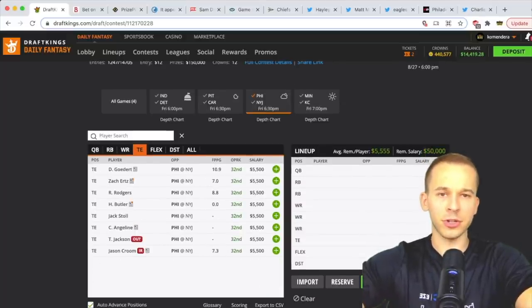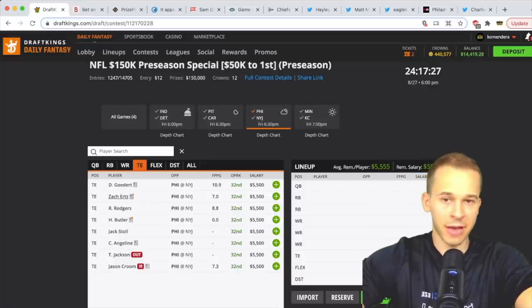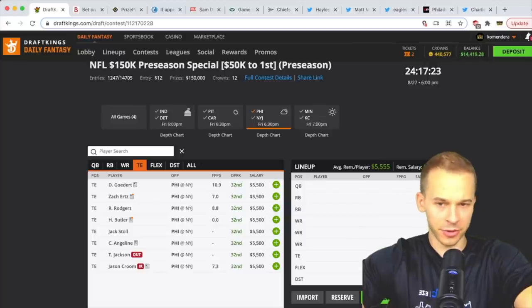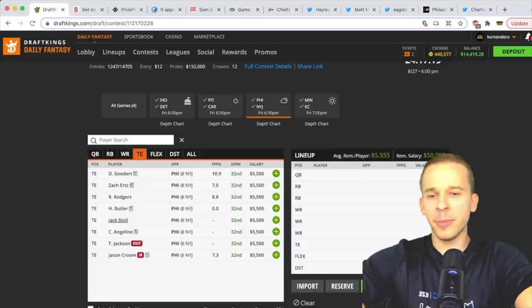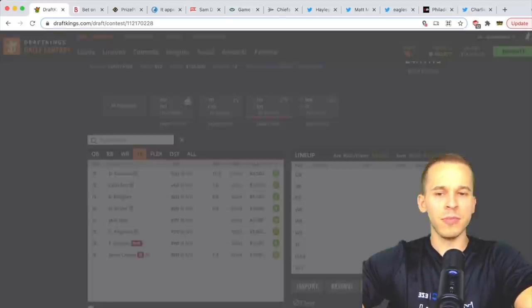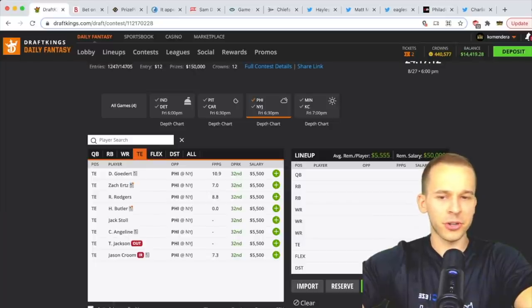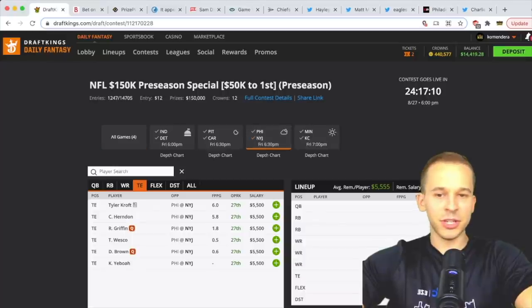At tight end, if the starters play more, Ertz and Goedert are definitely playable — close to a half can get you five or six fantasy points each, and the Eagles love their tight end. If we get news starters are limited, Jack Stoll is interesting — he had three or four catches last game. Stoll is the guy to look at if the starters are going to be limited.